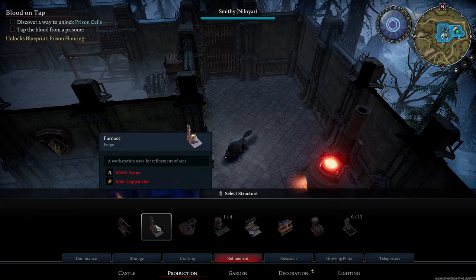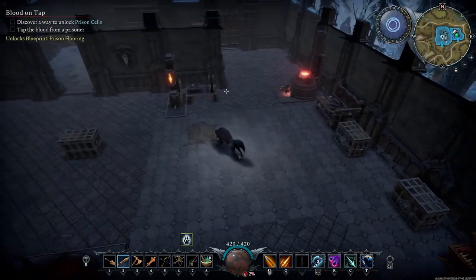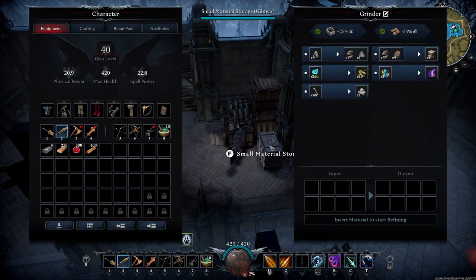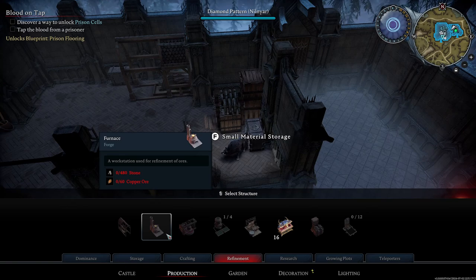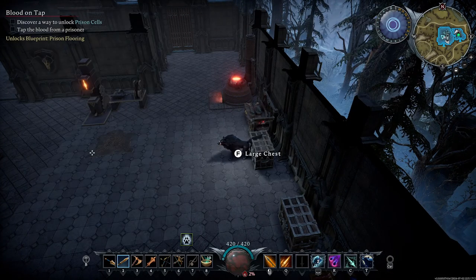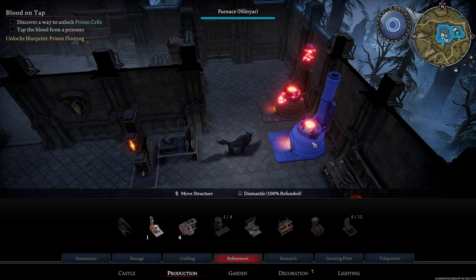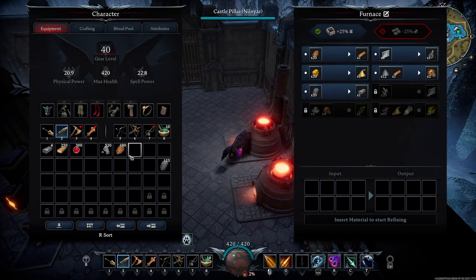A furnace - I need stone and 60 copper ore for a furnace. Dang, that's a lot. Could I have it? 60 copper ore. The biggest thing is I need leveling capabilities. Oh, I need copper ore - dang, I need that and stone. Stone is not a problem. Do I have ore that I have not smelted? I do have plenty of that. So I'll take a half stack here and put it over here and start smelting some more.